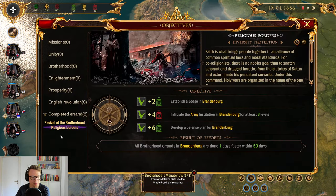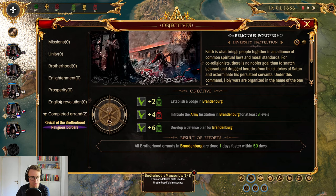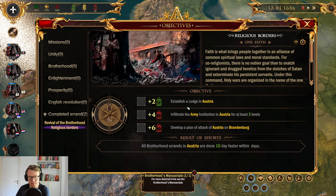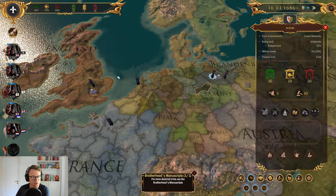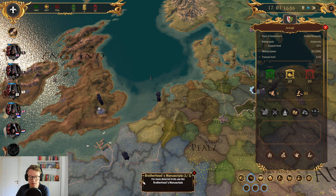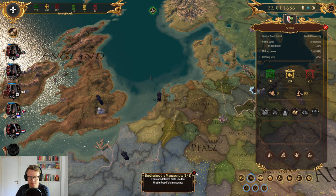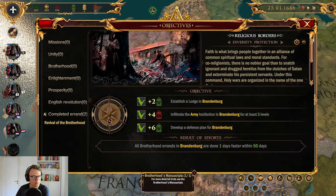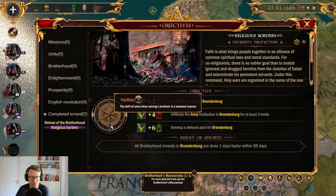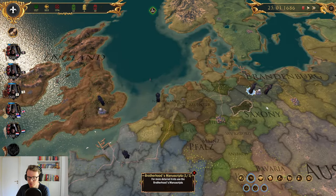Right now our objectives remain the same. I thought I had to choose — it seems there's no on-rails guidance anymore. Let's just do the Austria mission then, since that seems to be the only other mission we have. All Brotherhood errands in Brandenburg are done one day faster within 50 days — so I think we should do some Brotherhood errands.